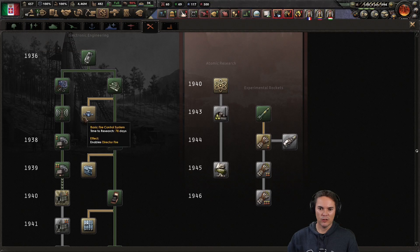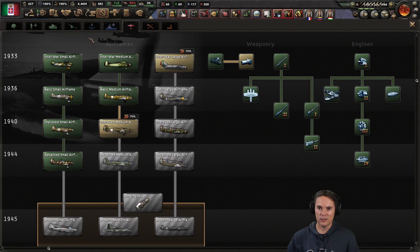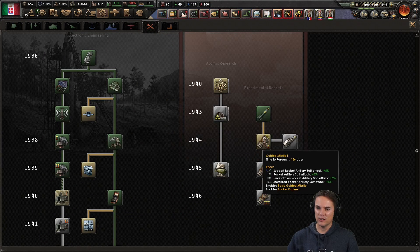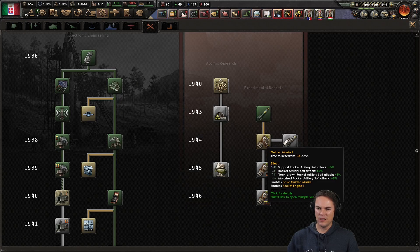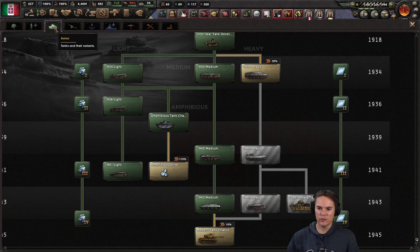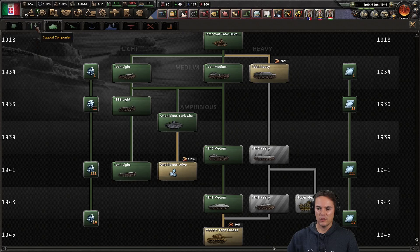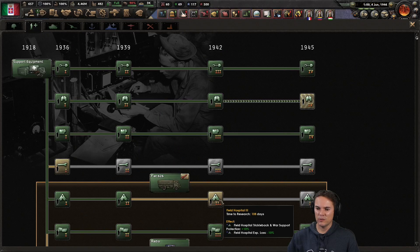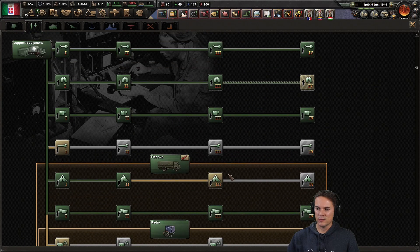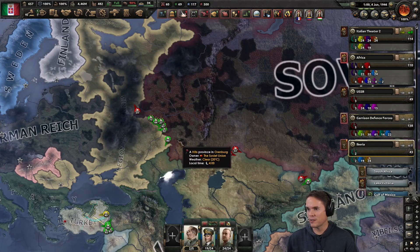Right, we're doing that one. Aircraft — jets. What about jets? Jets are still over here. I think there's something that gives me some research bonuses for that in the focus tree, so I'll just hold off. That's always a thing to do. All right, let's finish off hospitals and then we'll start looking at some better gear.